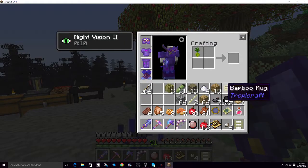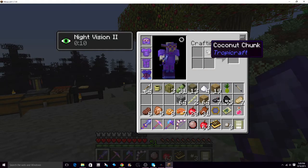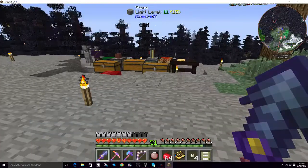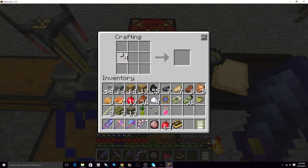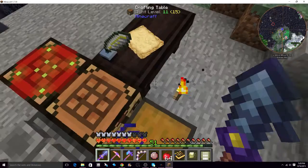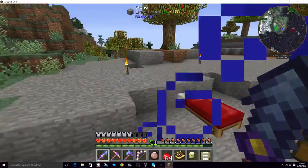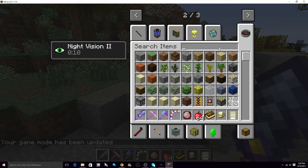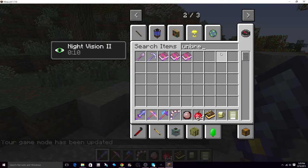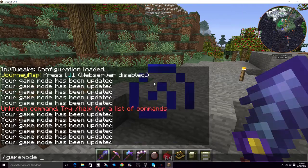Gonna make that piña colada — except I can't do it in my small crafting area. I have to do it on an actual crafting table. That's not fair. I've got the stuff I need. Do I need an umbrella? I don't know how to make an umbrella. Let me check — there's no such thing as an umbrella in Minecraft.